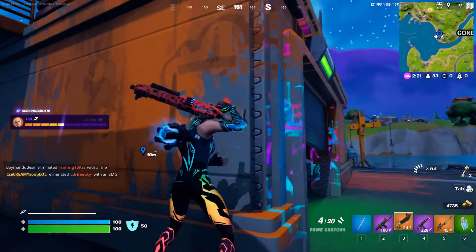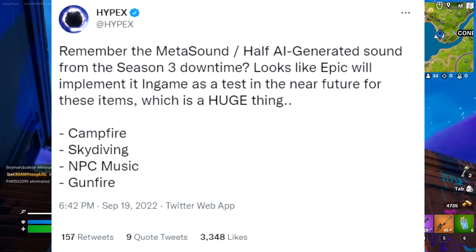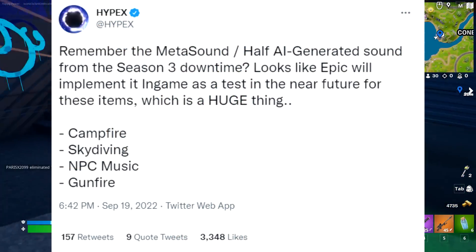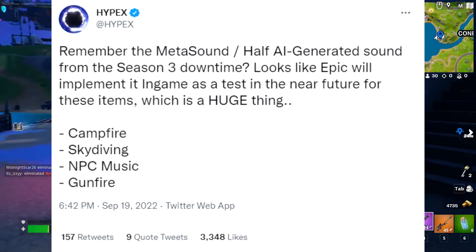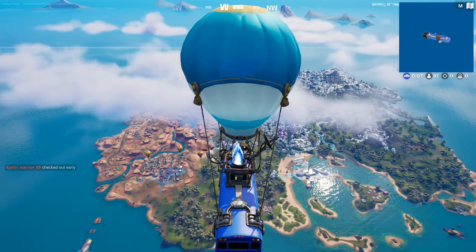Last but not least, remember that MetaSound AI-generated sound from Season 3's downtime. It looks like Epic will implement it in-game as a test in the near future for these items: Campfire, skydiving, NPC music, and gunfire.